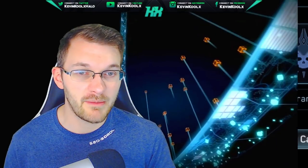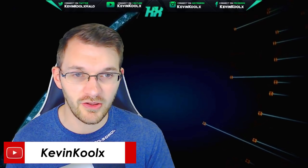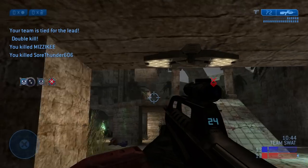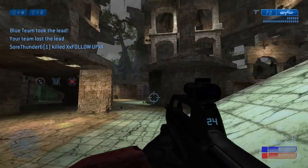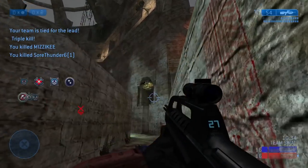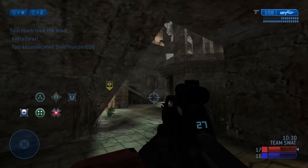The Xbox One console might have some choppy frame rates, and there's apparently a glitch where textures and walls disappear, though I didn't come across that in my two hours of playing on stream the other night. The main thing 343 is testing with the custom game browser is the game flow — how are people getting in and out of matches, how is the UI, and how things flow when utilizing the service.